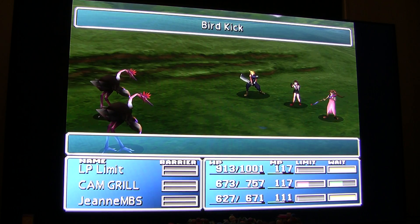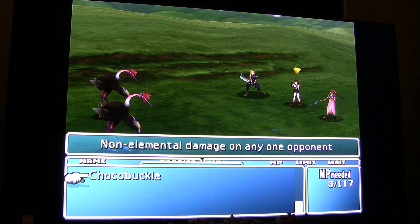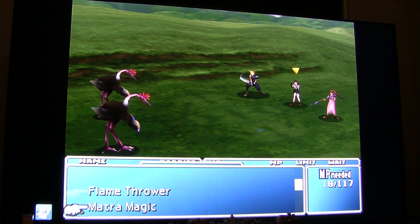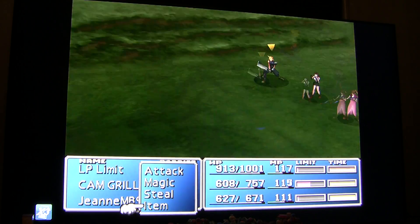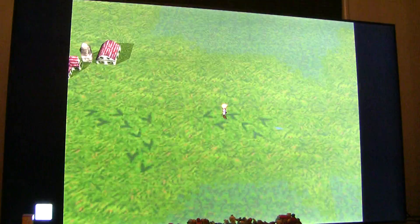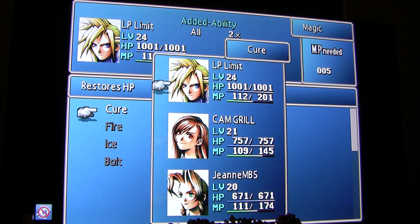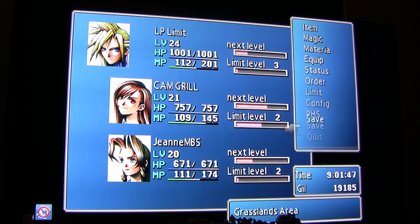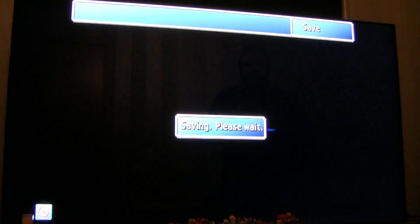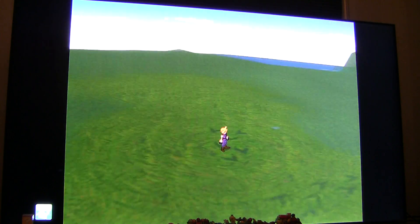Chocobuckle — if I remember correctly, it doesn't say anything extra when you check on it. It says none elemental damage on any opponent. But the way Chocobuckle works is that it deals damage effectively based on the amount of times you flee in the game. So the more you flee, the better and more effective it gets.